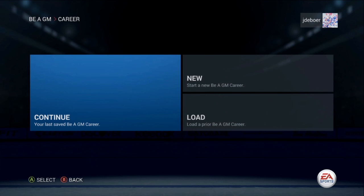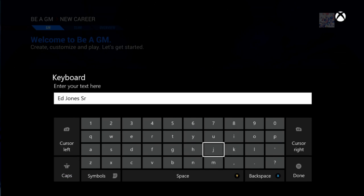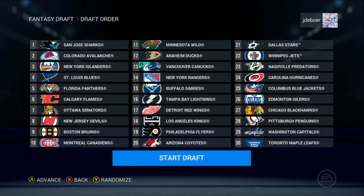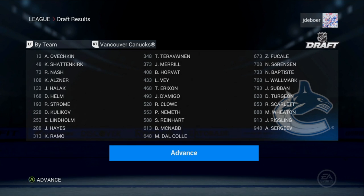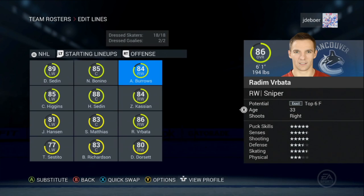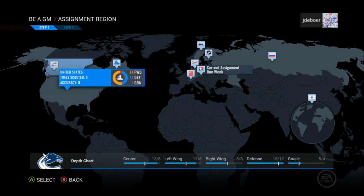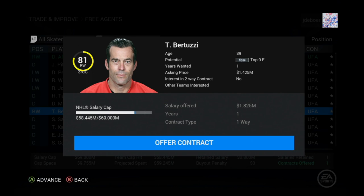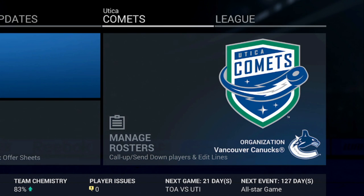If you're the type that wants to control the game not only on the ice but in the front office as well, GM Mode is the place for you. Start your GM career with the current NHL team's roster, or draft your dream team through the fantasy draft. From there, manage your team's budget and contracts, edit your rosters and lines, call up, send down, trade players, and scout effectively to draft young stars and sign free agents to ensure that your team is built for success. All of this is available for both your NHL team as well as your AHL affiliate.